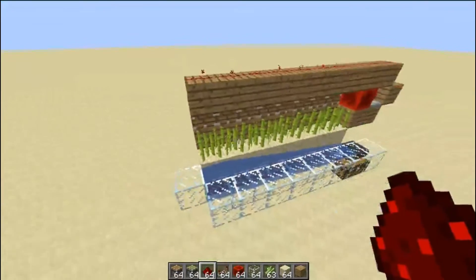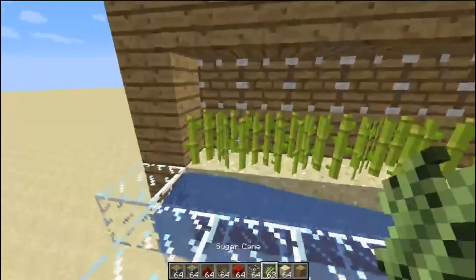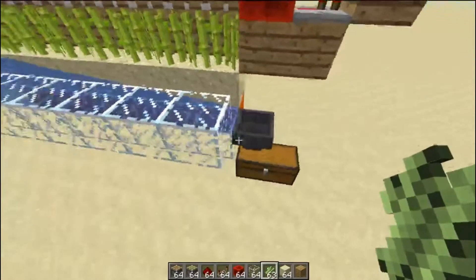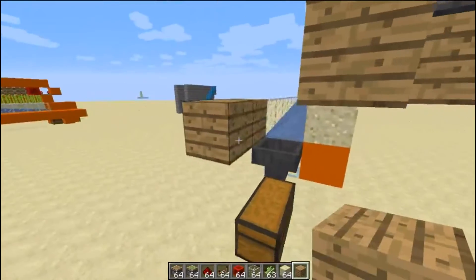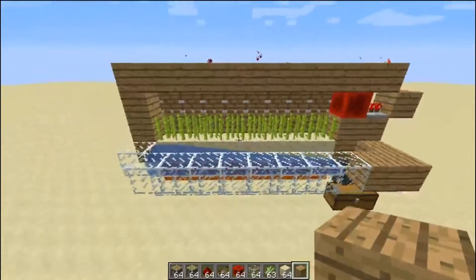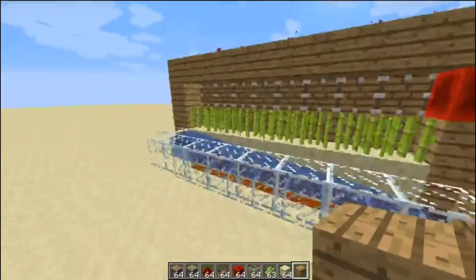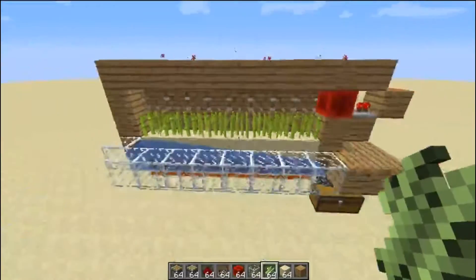And basically, that is it! So as soon as your sugarcane starts to grow, it harvests it and puts it into the hopper right here. You can decorate this however you want — you can bring this around and make a platform if you want, do whatever you want to make it look good and blend in with the rest of your build. That's basically how you make it, and as you put the sugarcane there it grows.